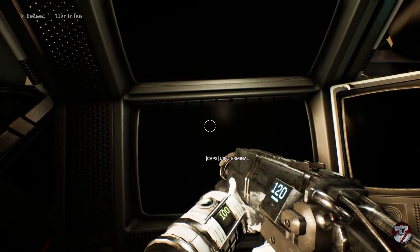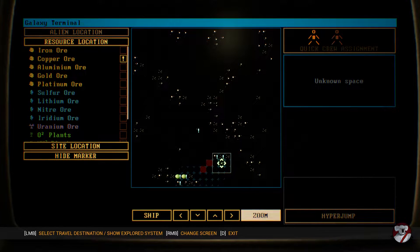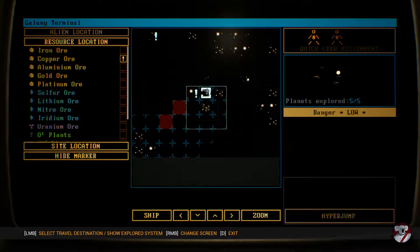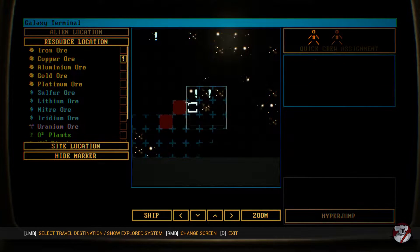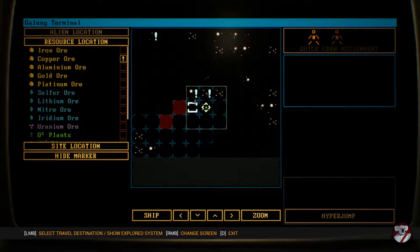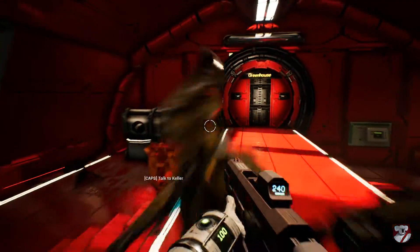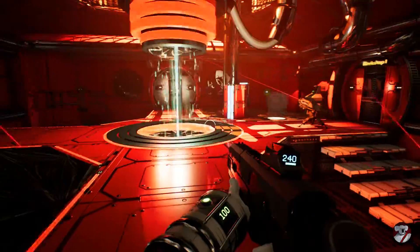We've been looking at the local area, and there's no danger in this area, which is fine. But most of the space around here is blank. To get any kind of resources, we need to go to one of these three sectors. Pretty much now it's a case of exhausting this sector and moving on. Then we'll come back to the trader when we have enough resources to spare. For now, it's all about going down to the planet's surface.